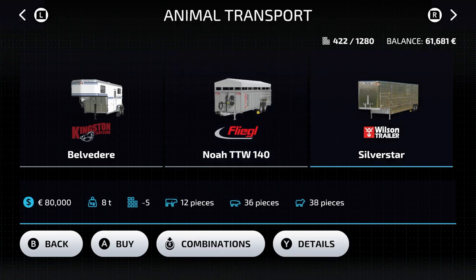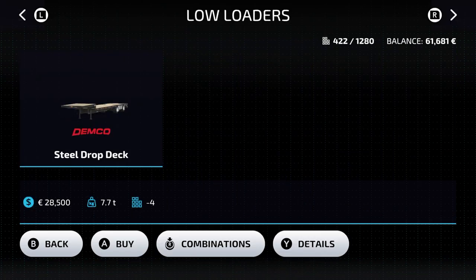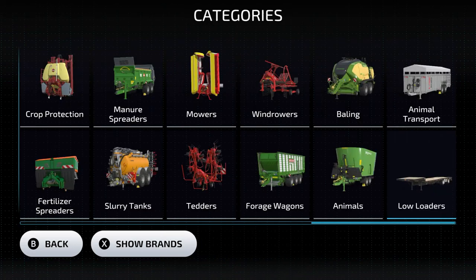Then we have a low loader which you can use with a truck to carry slow machines like forest equipment or a forklift. It costs 28,500. Okay, that's it! I wish you a wonderful day. Thank you for watching and all the best till next time. Tschüss!